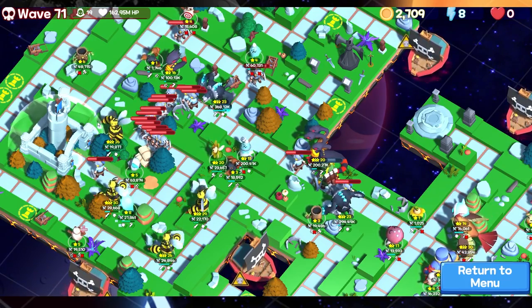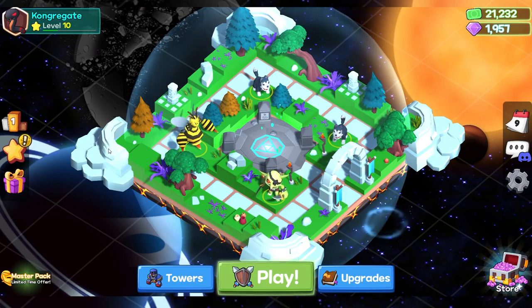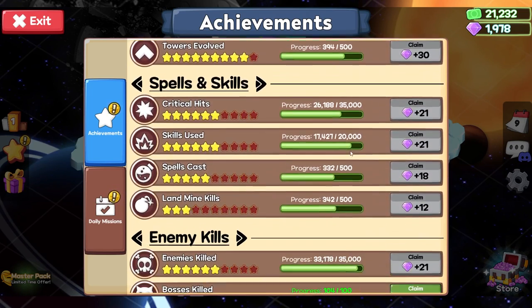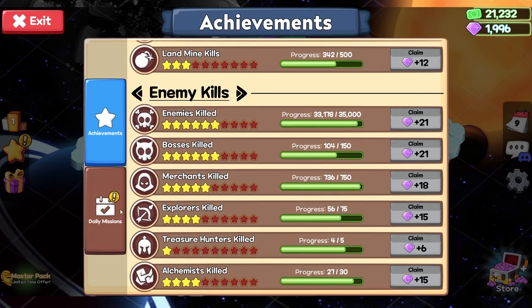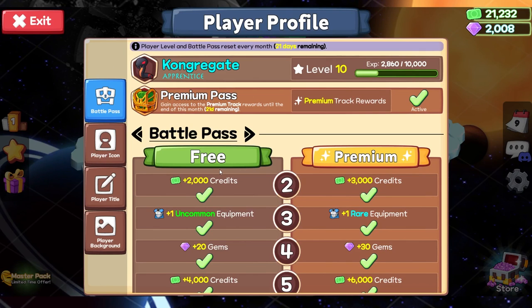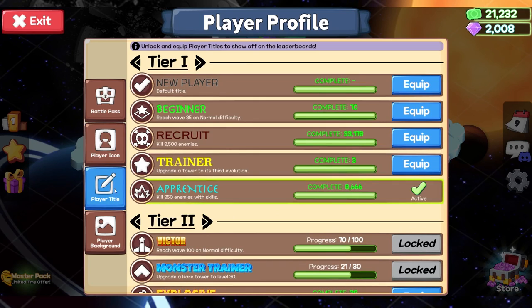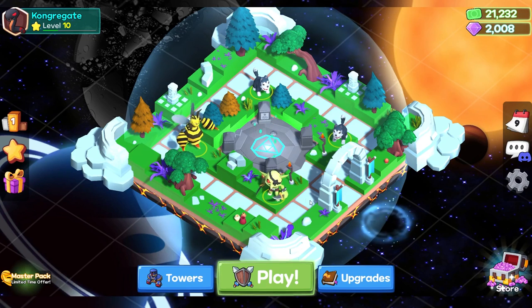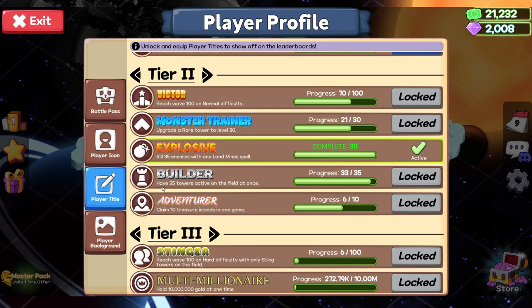We unlocked a new title! To the main menu — highest wave, thank you. Highest wave for me — another one, boss kill, excellent. Daily missions — sweet, double sweet! We have the option to change our title — right there, 'Explosive': kill 35 enemies with one landmine spell. We deserve that one. Our title just changed, fellas! This is the Game Hunter signing off — I will see you in the next one. Don't forget to like, subscribe, and share my videos. Take care everybody!